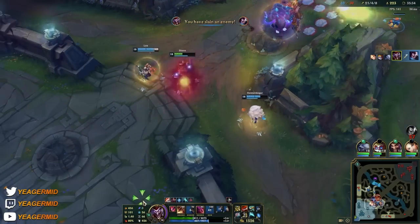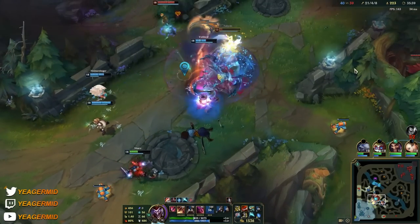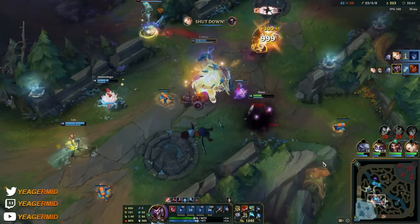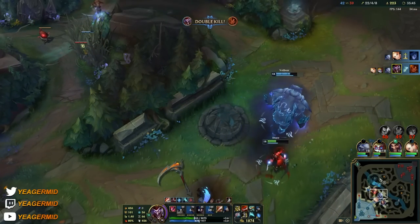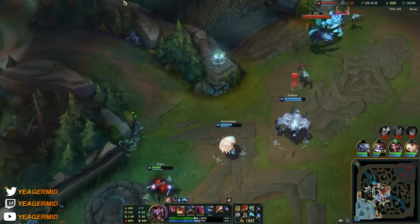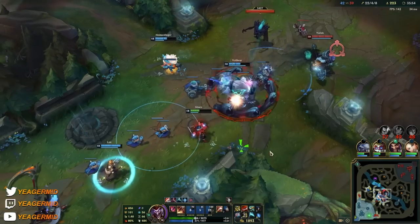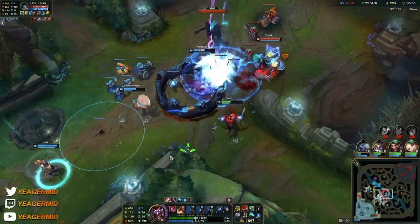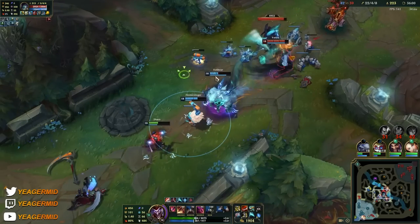That's actually a really nice use of my ultimate — Yasuo decided to ult me and killed the clone first, meaning he got feared and died. Look at how I'm positioning always from the sides. If somebody's low HP, make sure to finish them off — that's a very important thing on assassins, being really good at cleanup. I'm being really careful here because if I Q in I'm going to die.